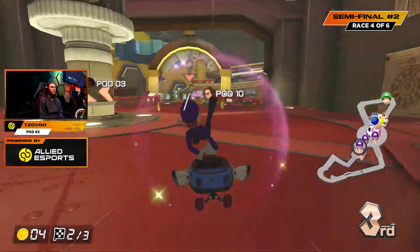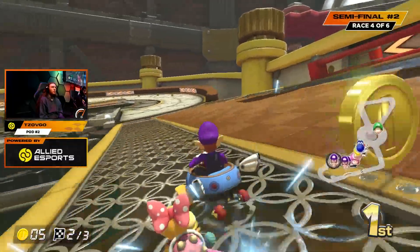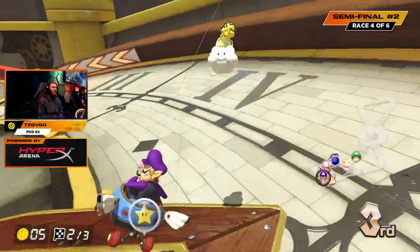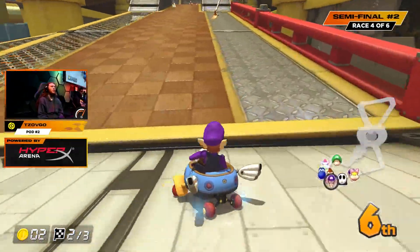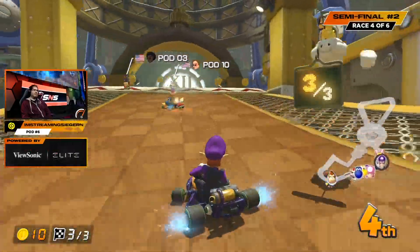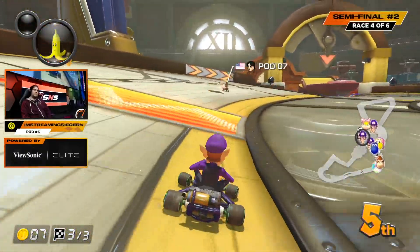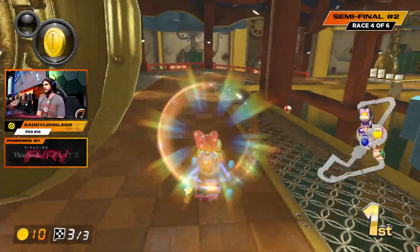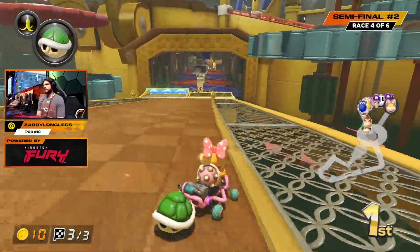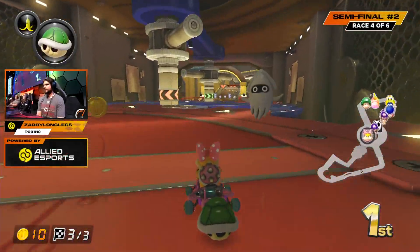Zavgo here in third, going to try to catch up to Zaddy and the other player in first. But Zavgo overcorrected for the green and that drops Zavgo all the way down to sixth. That was insane — you could tell they were trying to go for the counter hop, but the tire said no, you're going into the off-road. Zeej unfortunately getting hit by what could have been a boomerang. Zaddy Longlegs here in first, formerly known as Zul. Nice pull there from Zul as the entire field is trailing him.